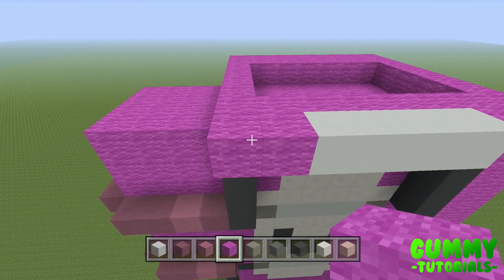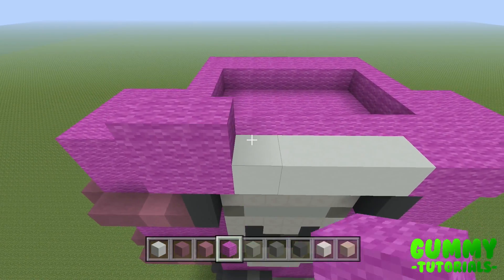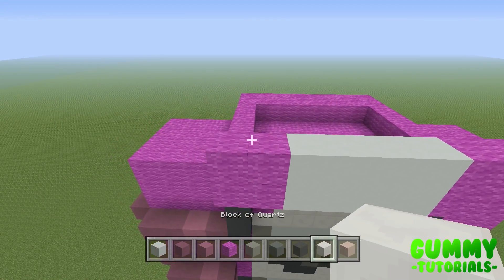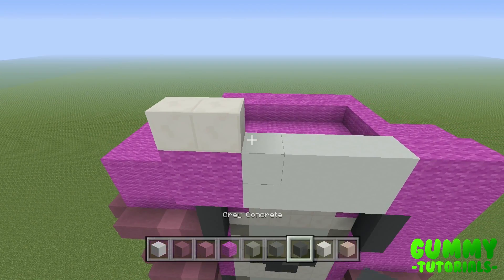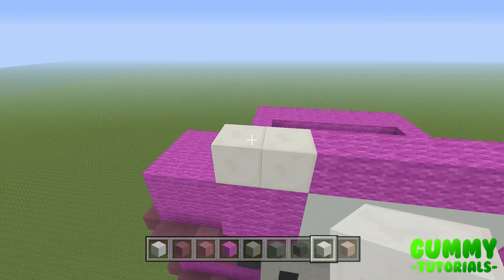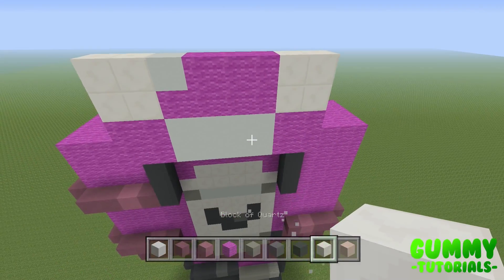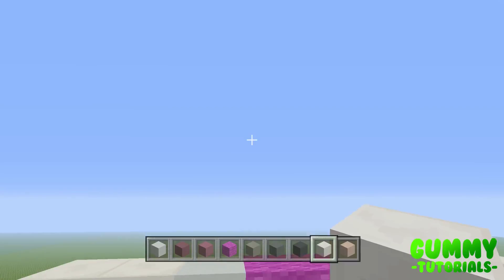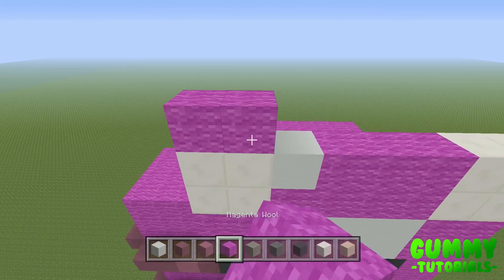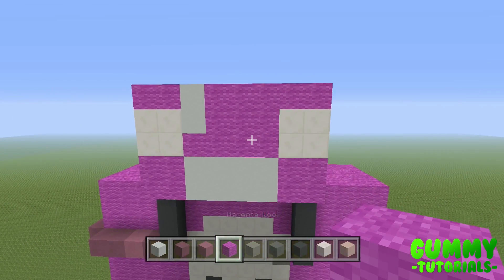Our first layer is: two magenta wall, four white concrete, two magenta wall. For the second layer, repeat: two magenta wall, four white concrete. The layer building up continues. For the fifth layer: two magenta, one white concrete, and five magenta wall.